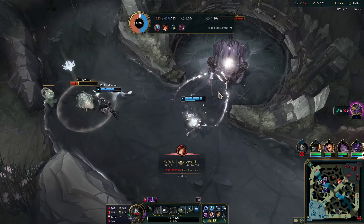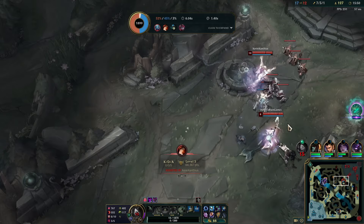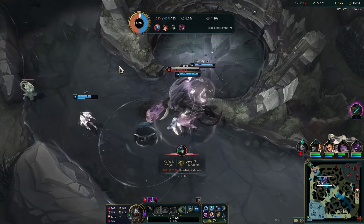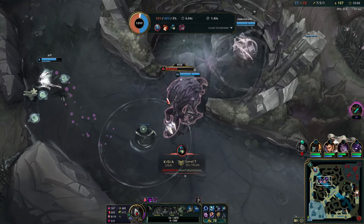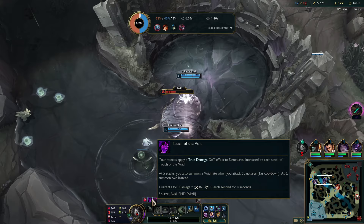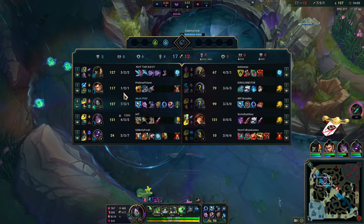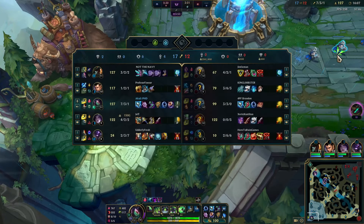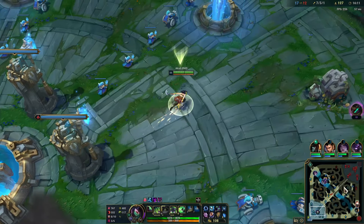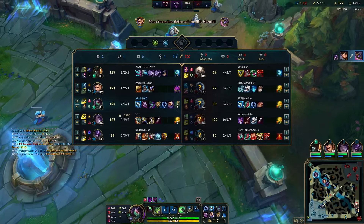I think once Nami healed it was just never gonna happen — even without her heal it might not have been enough. On the bright side we've gotten two dragons, every single Void Grub, and Rift Herald. So our jungler is doing great even though he's one-two-and-one. Udyr has what — three times the kill participation? This guy is definitely out-jungling him. Xin Zhao is the MVP.